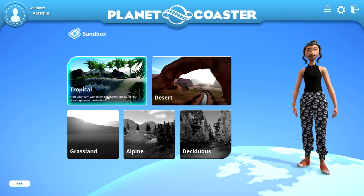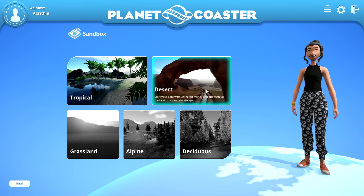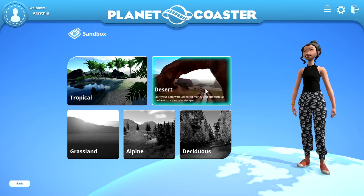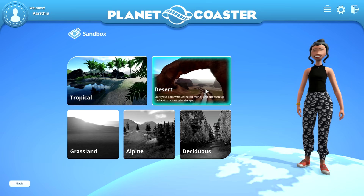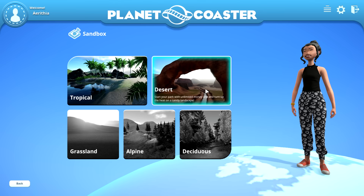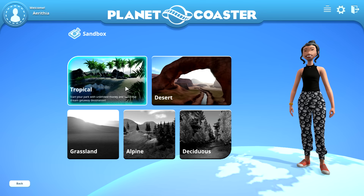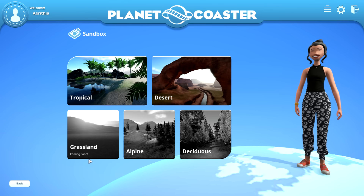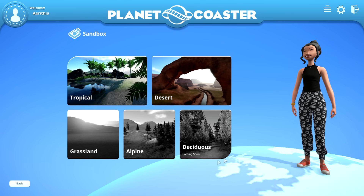If you click on sandbox, you can see the biomes you can choose from. You have the tropical one we already had, and now the desert one, which really looks great — it makes me think of Roadrunner. It's too bad we don't have a lot of desert-specific objects yet; I'd love to see dinosaur bones and things like that. Coming soon we'll also have grassland, alpine, and deciduous biomes.